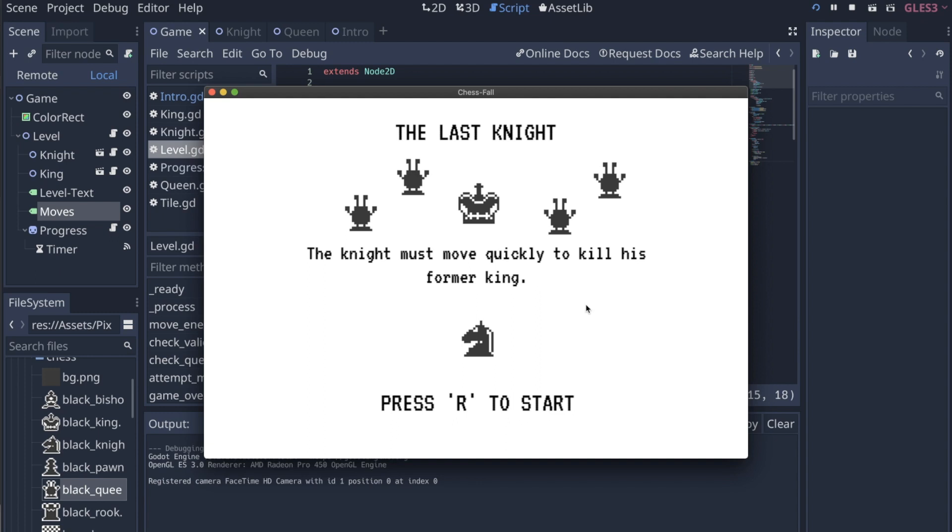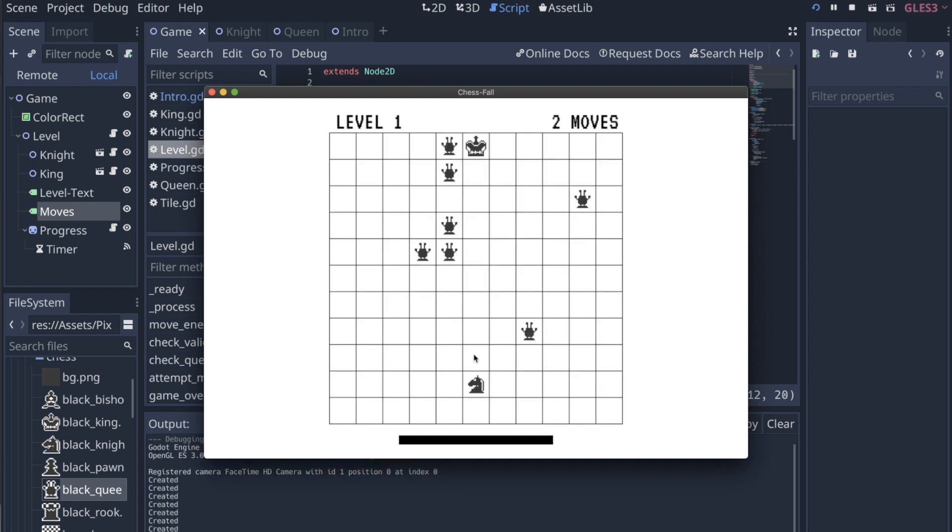The game I made has a working title of The Last Knight. The knight must move quickly to kill his former king. Press R to start. I play as the knight at the bottom and I'm up against all these queens and the king.